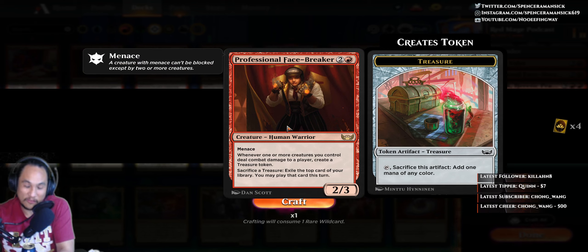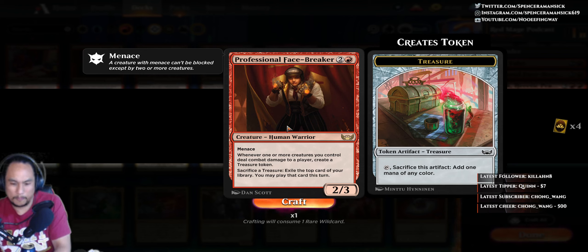So this guy has fisticuffs — he's bragging out. The picture shows my man with some brass knuckles, but they've got like a little molten lava ball on top, and spikes at the end of the knuckles. Cool.